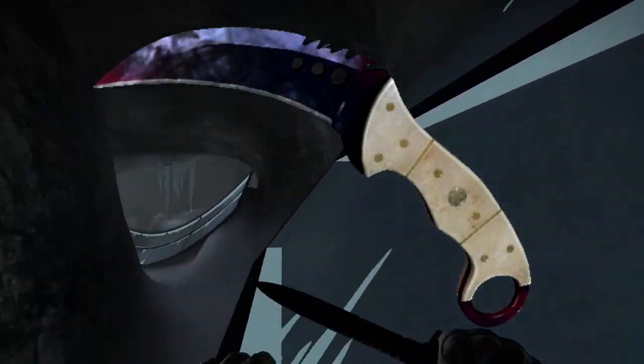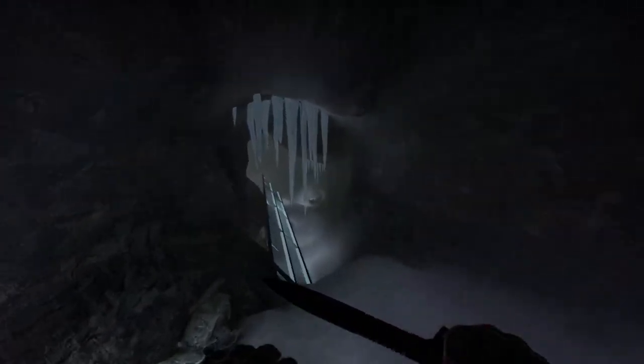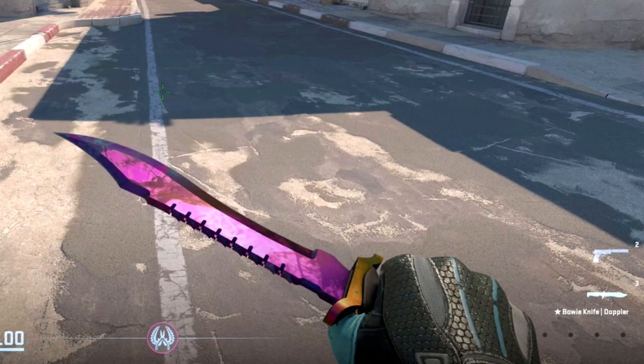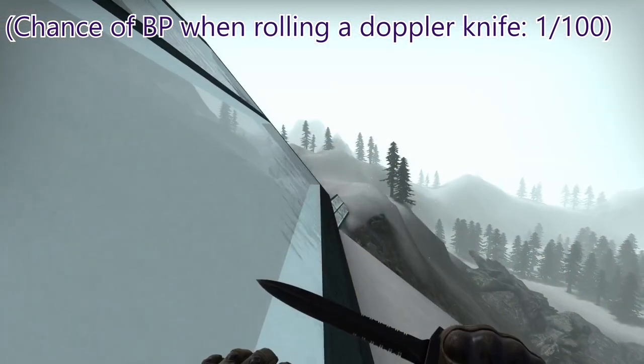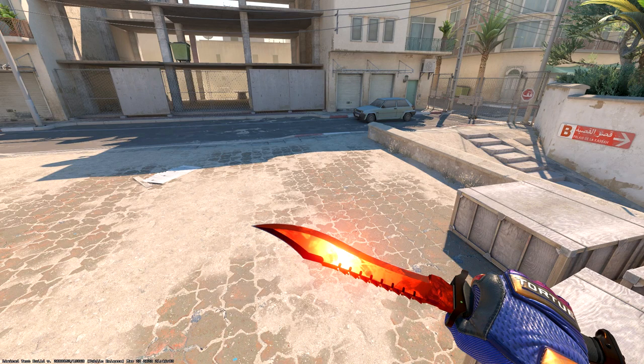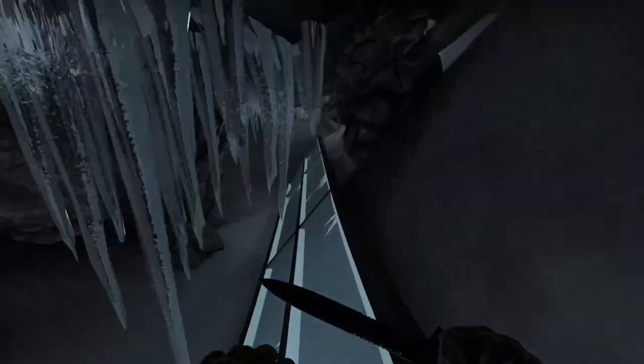Coming in more on the play skin side of things, we have Doppler Knives — specifically Black Pearls. This is obviously going to cost a ton so it's not something you can mass buy for quantity, but Doppler Knives look absolutely fantastic in CS2, especially Black Pearls, which got a huge overhaul. They definitely look more deserving of their 1-in-100 rarity. It's not the optimal investment strategy, but Dopplers should see positive price increases across the board.